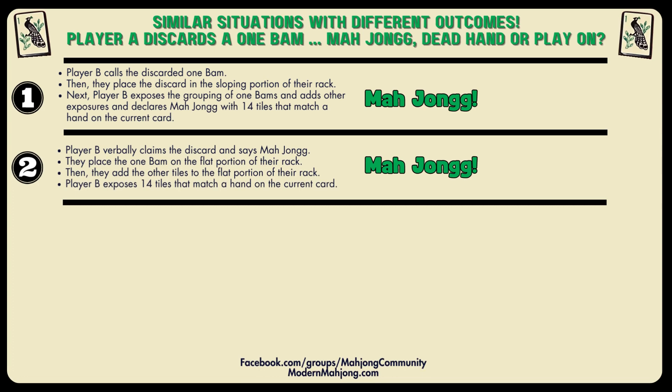Now let's move on to number two. Player B verbally claims the discard and says Mahjong. They place the 1-BAM on the flat portion of their rack and add other tiles. They expose 14 tiles that match a hand on the current card — Mahjong. Everyone verifies and congratulates Player B. If you play for money, Player B announces the value; if there's a bettor, the bettor remains silent. Player B is responsible for letting everyone know the value of their hand. If Player B is incorrect and the value is paid, there is no do-over — once the hand is paid and the new game started, that payment remains. So pay attention.